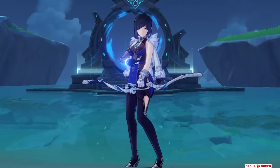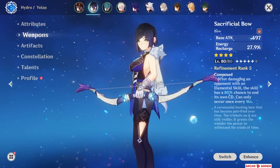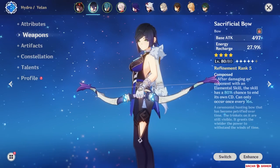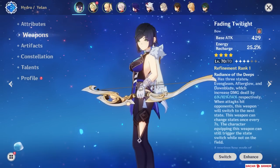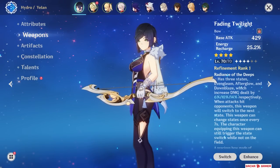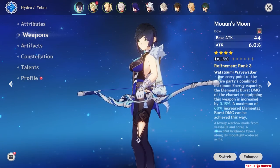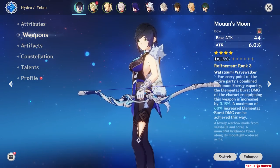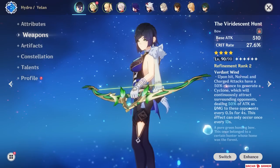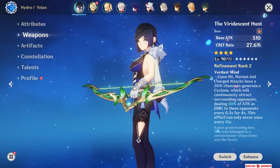As for the rest of the bows, there's plenty to choose from and they all vary slightly from each other. Sacrificial Bow after 3rd refinement is a really solid choice if you want to trigger her skill 2 times in a row and gain more particles. There's also the limited Fading Twilight — it's pretty good but the ER from its substat is really low so you might need an Energy Recharge sands along with it. The other relevant 4-star picks would be Moon's Moon, but only strictly useful if you have a team of 80+ energy cost users, while Viridescent Hunt from the Battle Pass offers decent crit rate and an acceptable crowd control alternative if you need one.